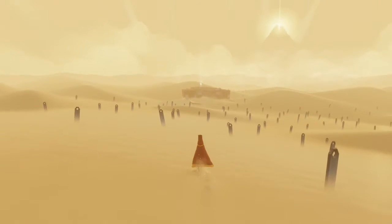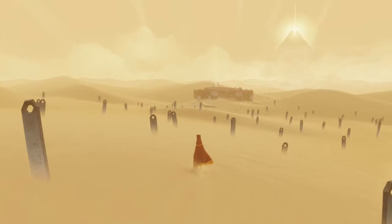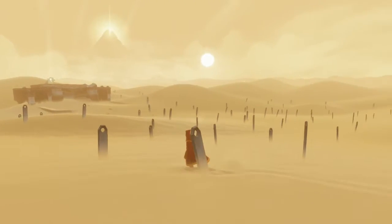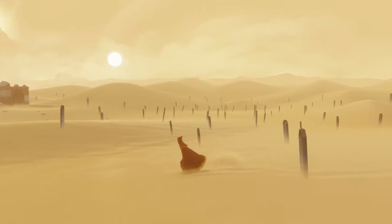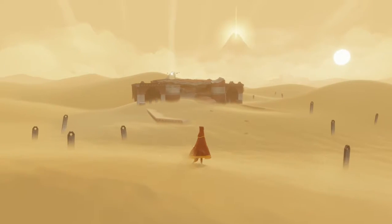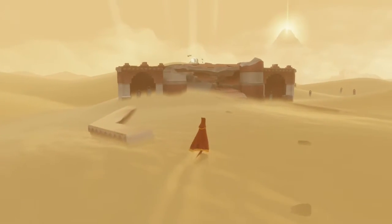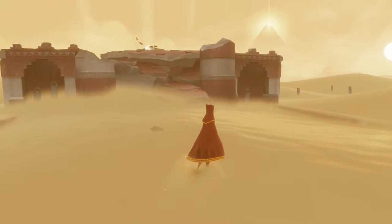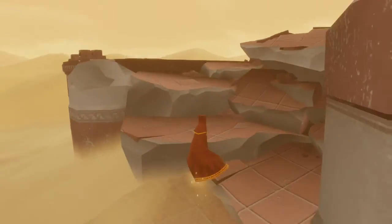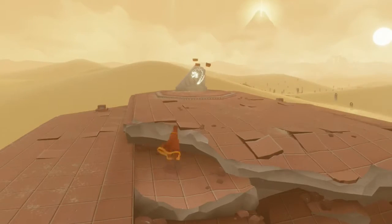Now I see something flying around over that way, so I'm going to head over there and find out what the heck is going on. I don't know what this is supposed to be — it almost looks like some weird cemetery or something. Okay, crumbled building. I guess we just climb up this stuff without doing anything.